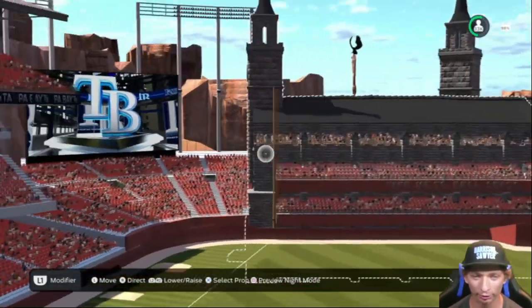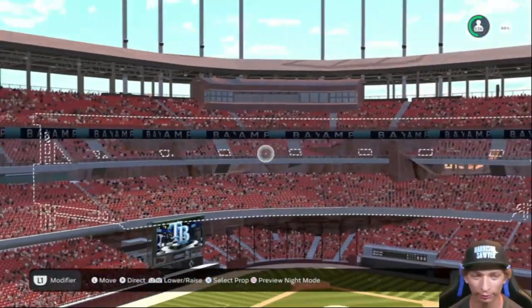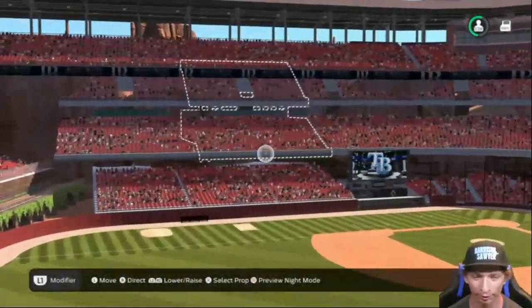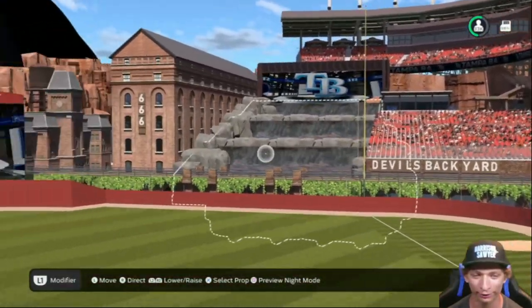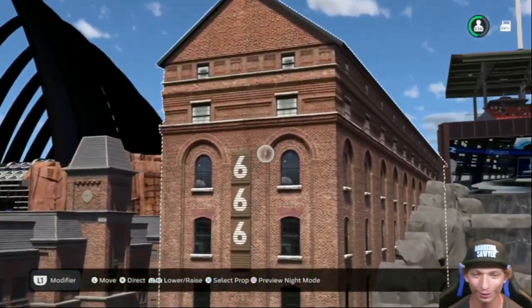The theme for the stadium goes really well with the name itself — it definitely gives those vibes. We've got the devil's backyard right over here in right field, and the number 666 on this building over there.